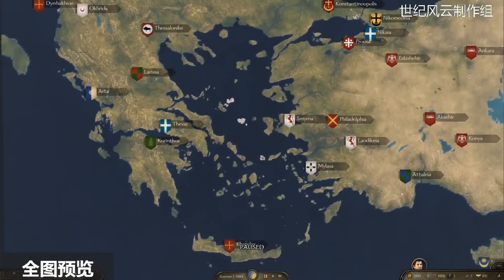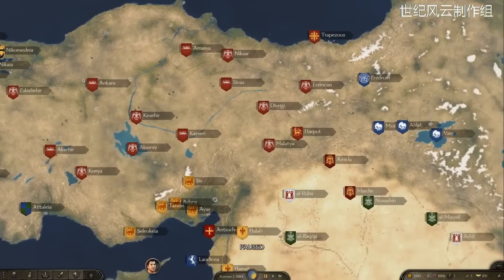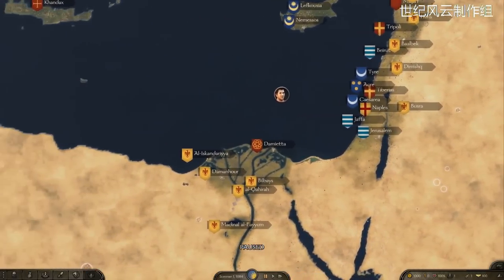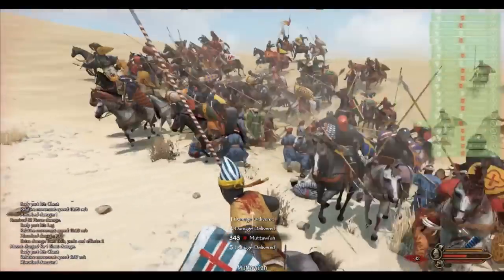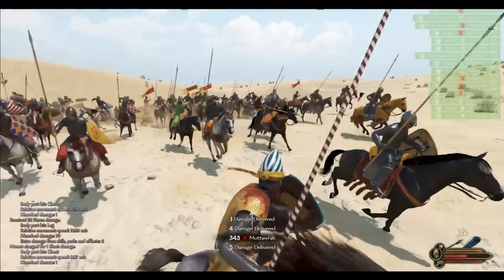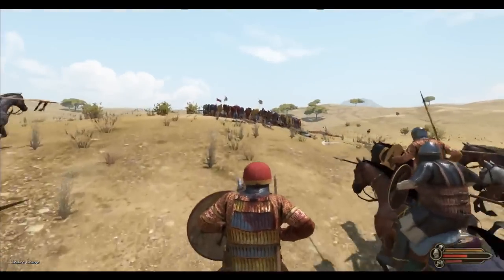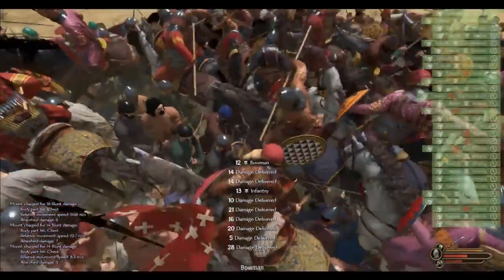In the Name of Jerusalem 2 plays in the Near East of the late 12th century. The campaign starts in the year 1187 and will include scripted events until the fall of Constantinople and its immediate aftermath. Compared to its Warband predecessor, In the Name of Jerusalem 2 will strive for more historical accuracy in terms of weapons, armors, characters, heraldry, and settlements.